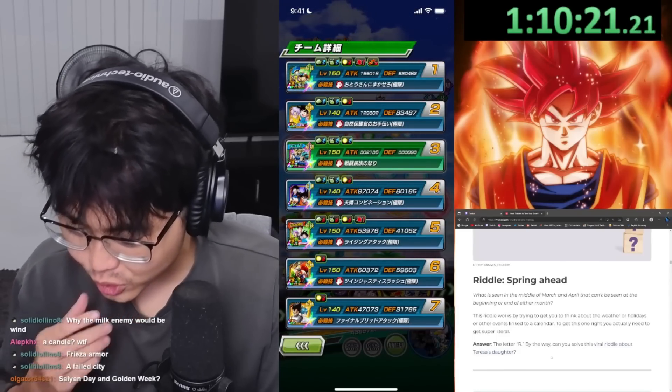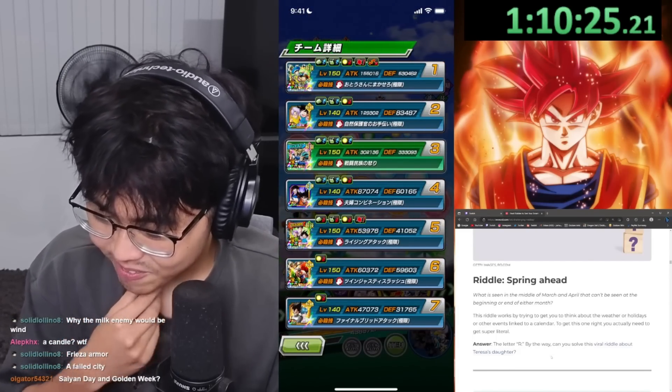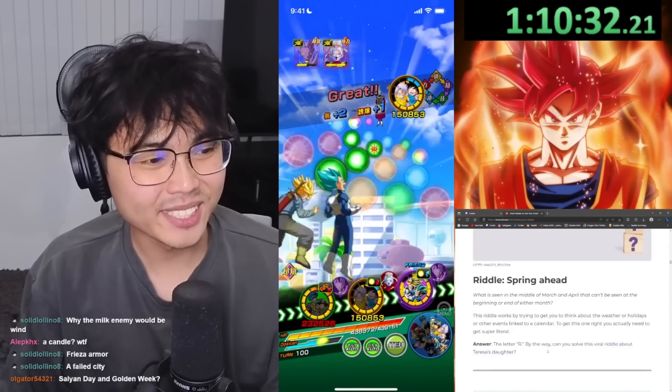It's taken us an hour and 10 minutes. Defense check: only 330k for Vegeta. Wow. 500k for Goku and Gohan — Goku and Gohan is a better unit. I think it's because the Whis seal is just unlucky.